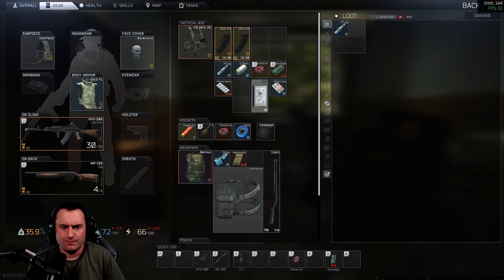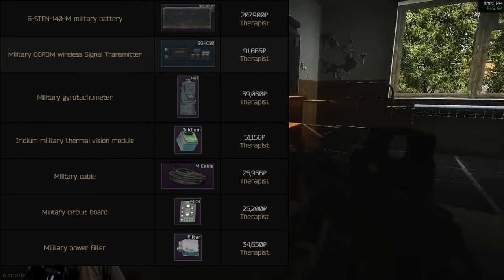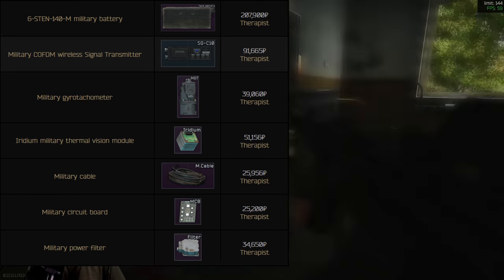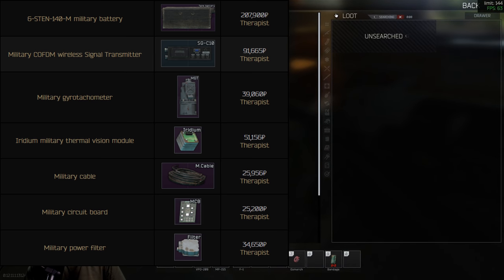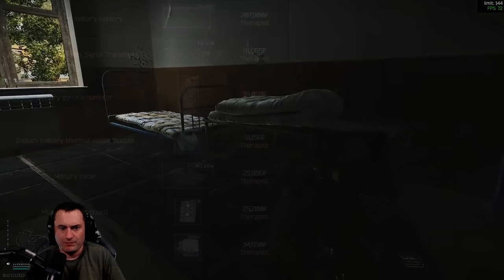Lastly in this category, anything with the word 'military' in it. Military CFDMs are not purple — most military stuff is, but CFDMs are not. They're worth about 70 to 90k — I can't remember exactly — but they're worth a bunch. They're white items, but they have 'military' in the name, so anything with the word military is worth keeping.